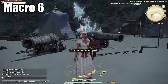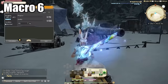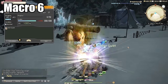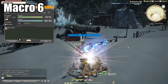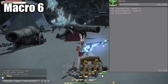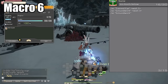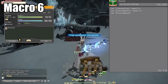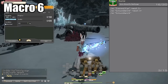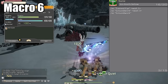Macro number six is my only crafter macro in this video, but it's worth mentioning for level 80 crafters and above. Once you're here you get Trained Eye, which allows you to craft recipes 10 levels below yourself at 100% quality in one hit. This is a godsend for custom deliveries, studium deliveries, or preparing high-quality materials. All the relevant recipes are level 80 and below, and you'll use this constantly — do yourself a favor and save time with it.